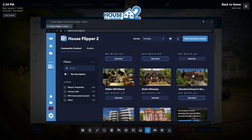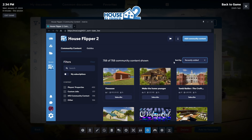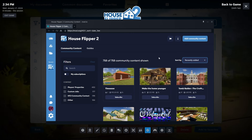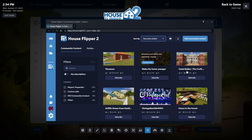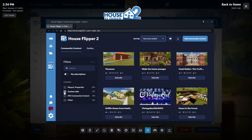You can also filter it out, which I'm going to do real quick. I'm going to select Recently Added, because I look at this roughly every day. We've got the Craft Manor. You can also separate them by custom jobs.